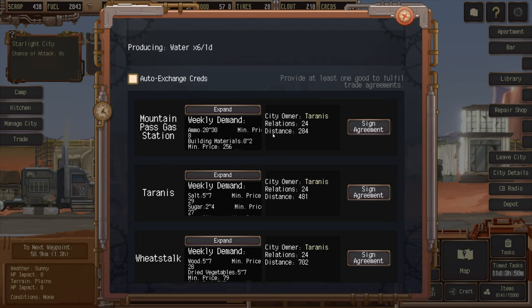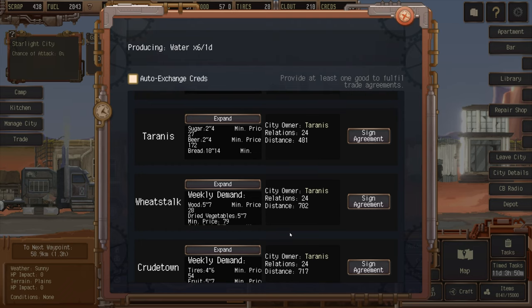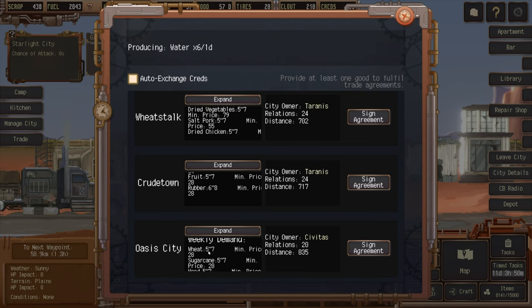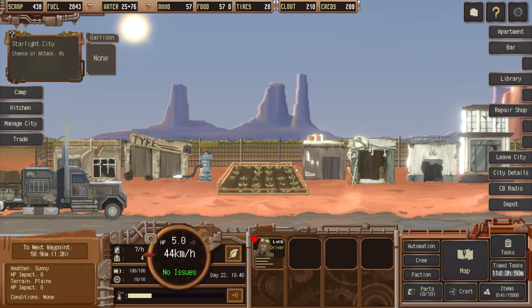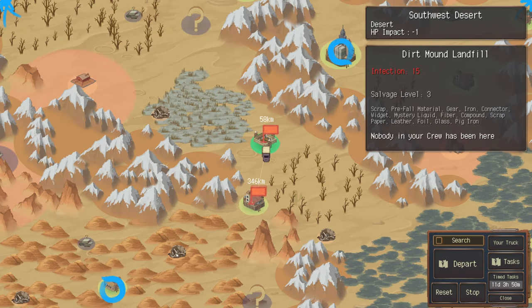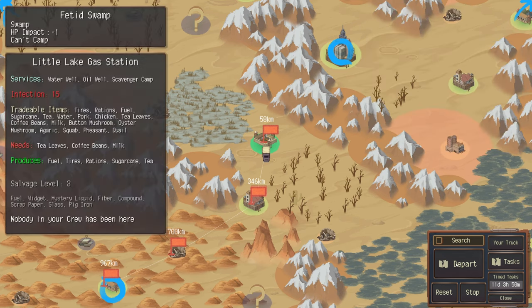We can sign an agreement with a nearby settlement where they will come and buy what we're selling. Their weekly demand includes ammo, building materials, medicinal herbs, and honey — they're not after water, salt, sugar, or beer. Fruit would be handy when we get the orchard going, and vegetables and wheat once the farm is running. Nobody wants to buy water at the moment. We'll head back to the map and stop by a landfill for some salvage.